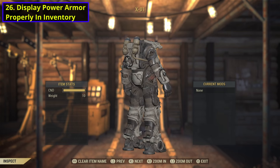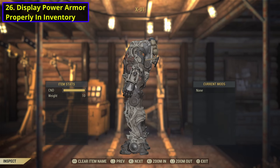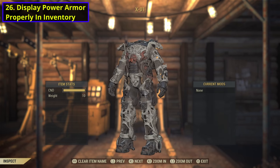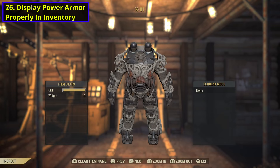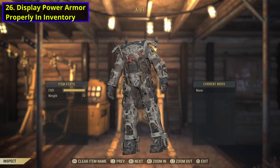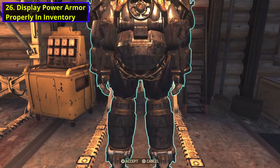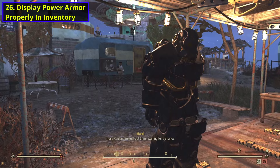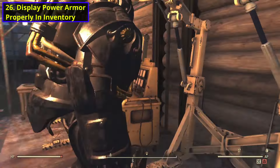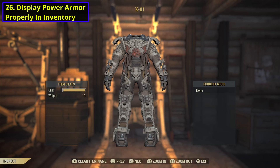I would like Power Armor to be displayed properly in your inventory, because currently in-game it is just a chassis with nothing on it. We could at least have some way of showing or telling what's on it, because currently you have no idea what's on it until you place it down. You can rename it, but naming only gets you so far. If you look off to the right, you will see a current mod section.